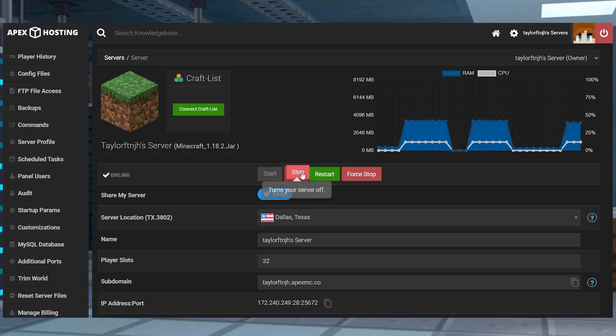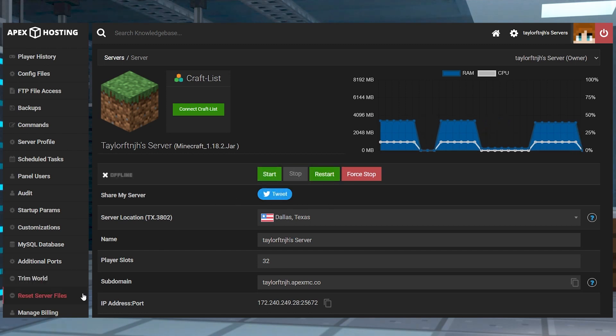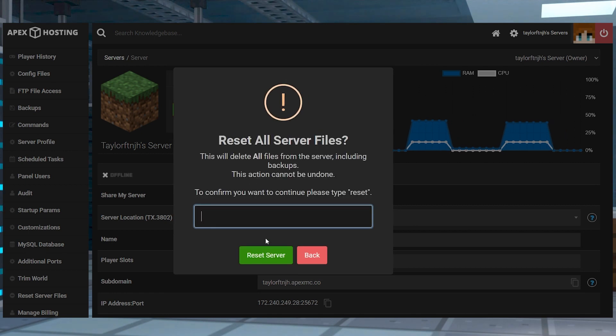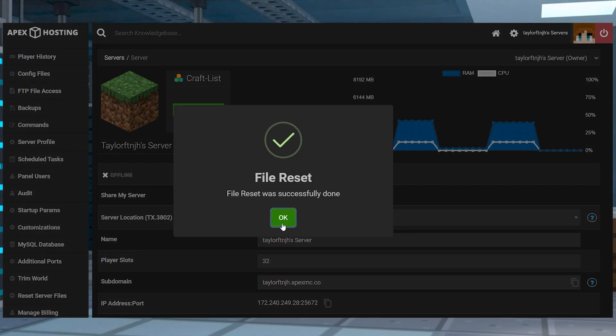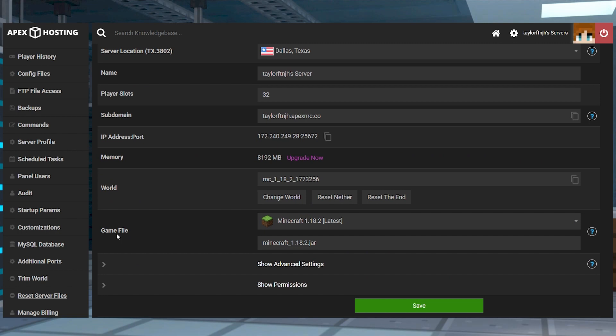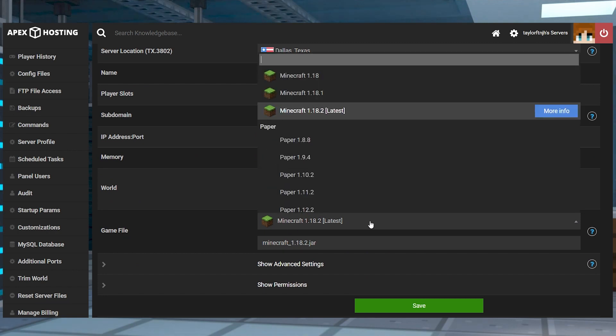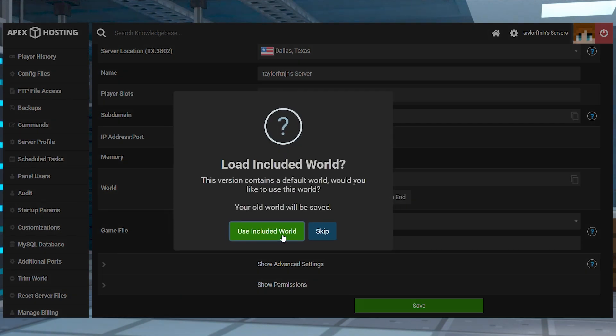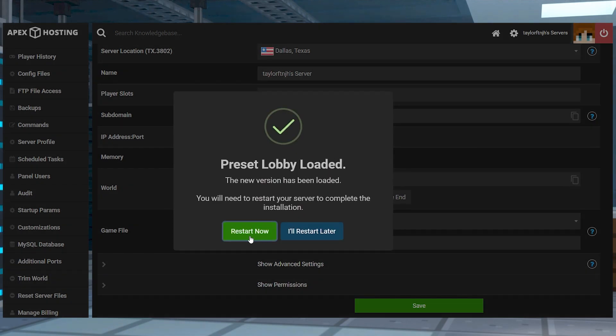Head into your Apex server panel and stop the server. When using any game types, we always recommend using the reset server files to remove all of the files before starting. Once you're done, scroll down to the game file section and open the drop down menu, then find and select preset Lobby from the list and press use included world when asked. Restart the server to load up the pre-made version.